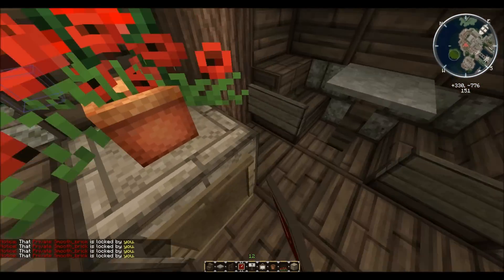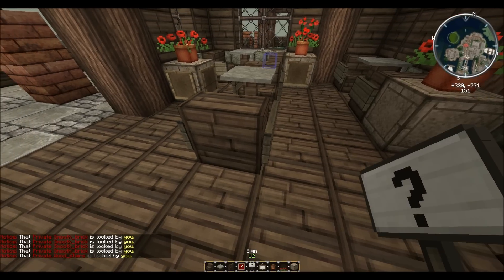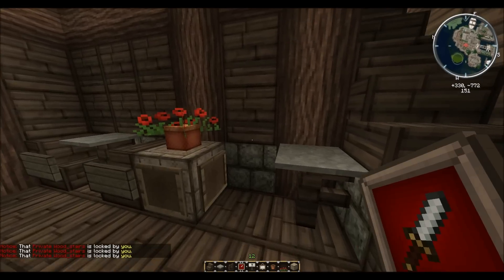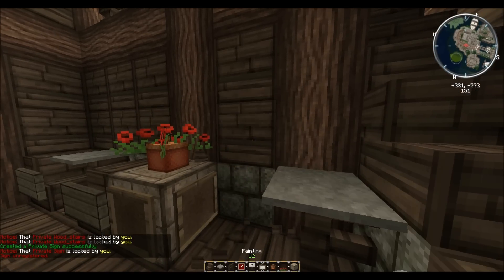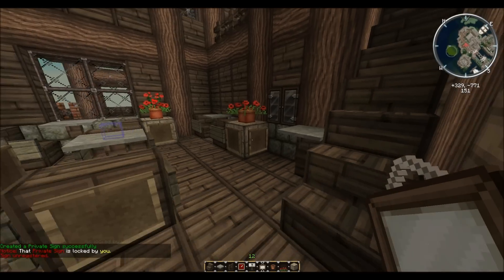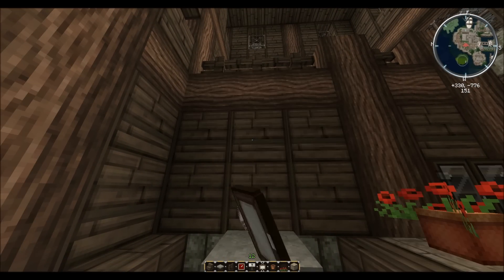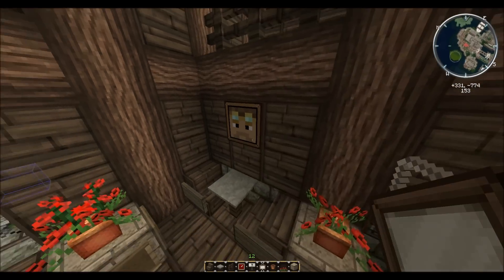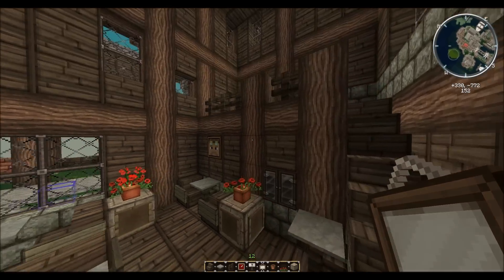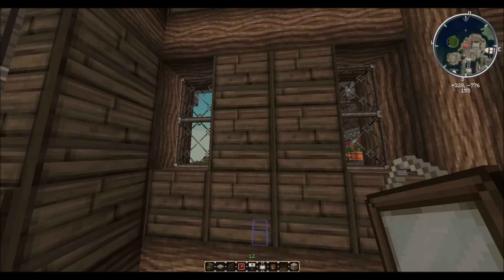Get your item frames and cover up the sides of the fence posts so they don't show their brownness. Then place a painting to cover things up. We'll try to get one big painting of Pivot's head — he made the texture pack or owns the server where it's used. Let's also add another painting up here.